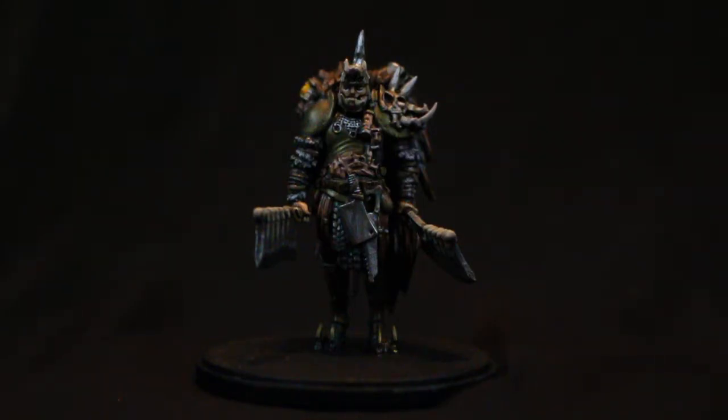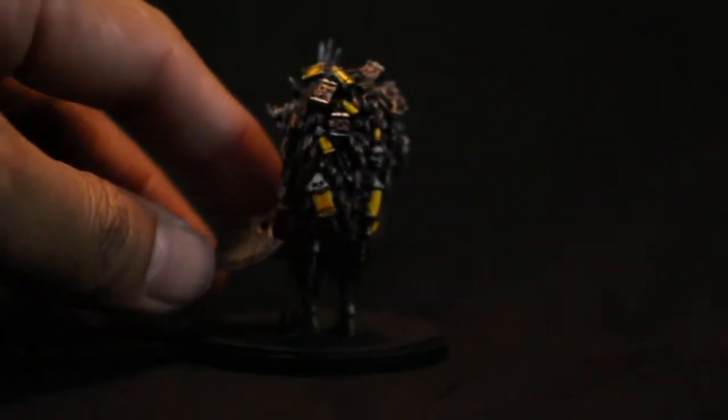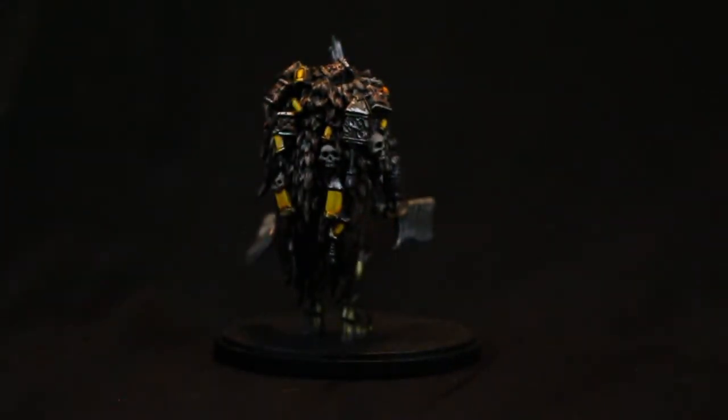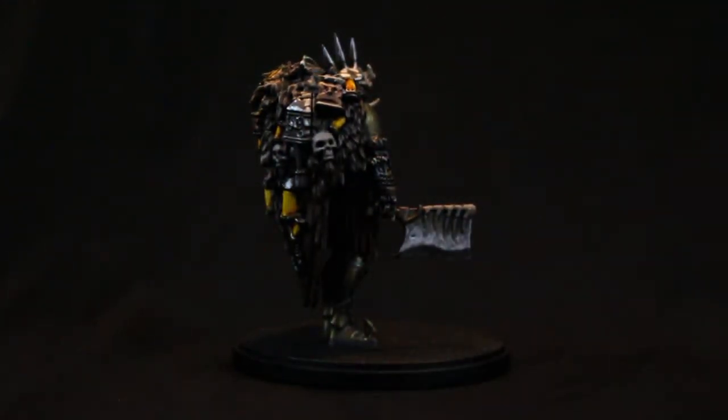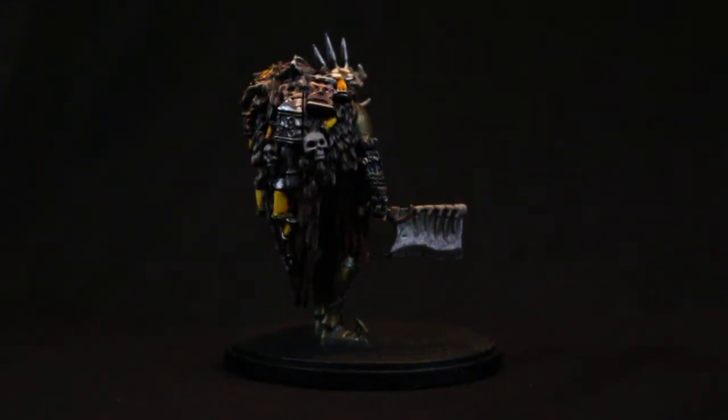First of all, I primed him in gray — it's a good starting color to work up from. Then I left the gray for the fur on his arms, but I decided to do the fur on his back in a brown, this rich Mournfang Brown color which highlights up to bone and cream. So I painted his back cape in Mournfang Brown.